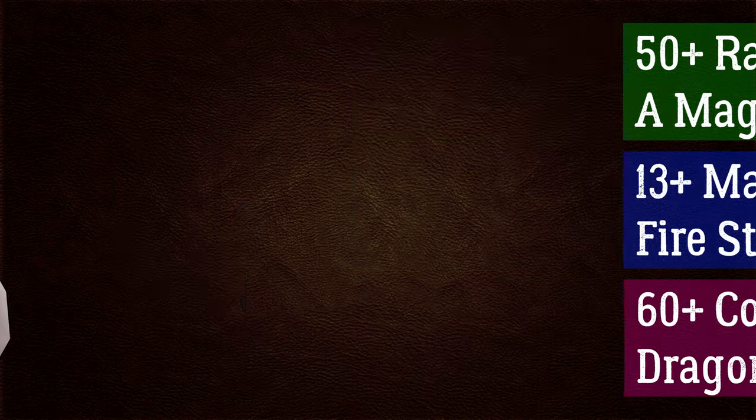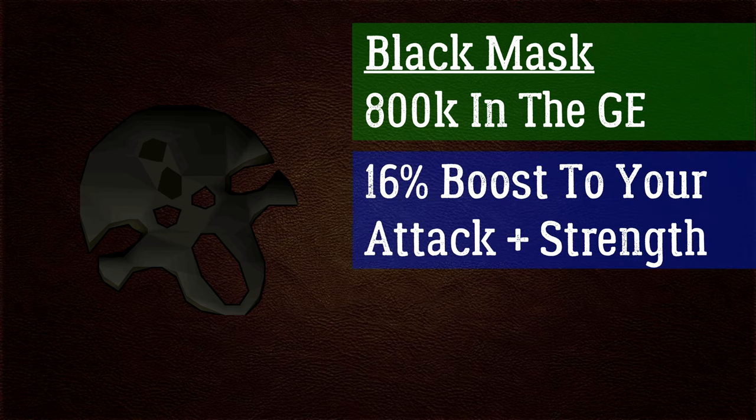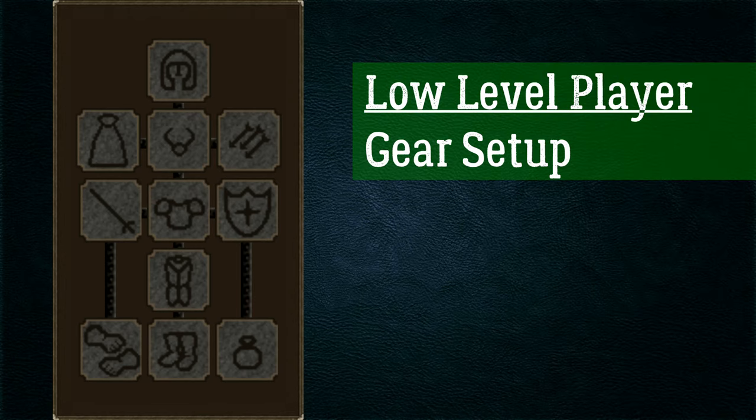Before the gear setups, you really should wear a slayer helm, which requires 400 slayer points. If you don't have that, buy the black mask from the Grand Exchange — it's around 700–800k — and it gives a 16% boost to attack and strength. The imbued slayer helm is highly recommended, giving an additional 15% boost to range accuracy and damage as well as 15% to mage accuracy and damage. If you don't have the funds, that's okay for now.